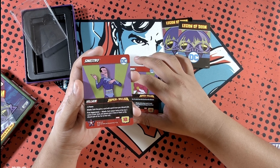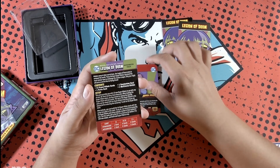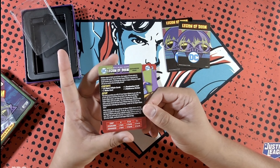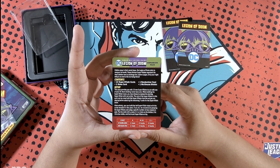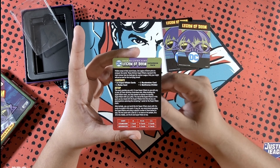Giganta — I'm pretty sure we haven't had this before. Reveal the top two cards of your deck, draw the revealed card with a higher cost and discard the other card; repeat this effect two more times. First appearance attack: each player discards a card with the highest cost in their hand.